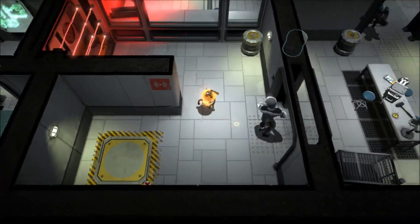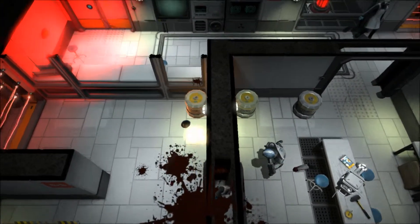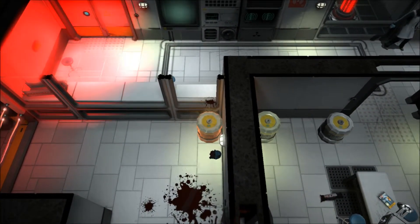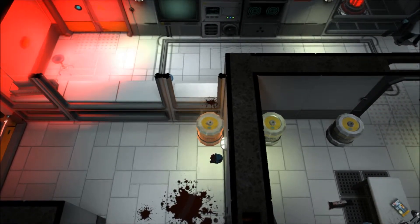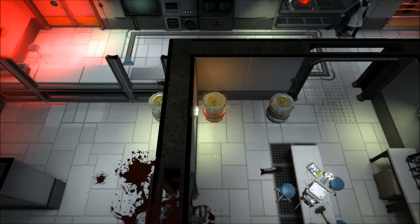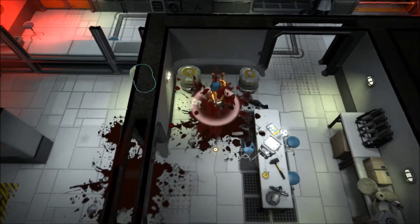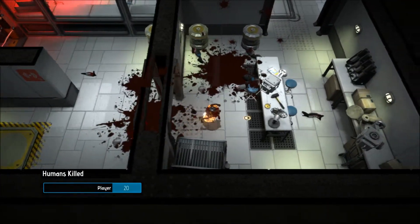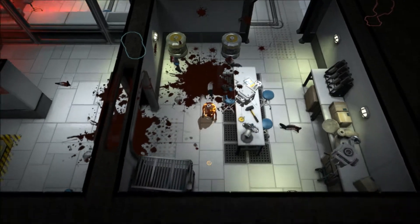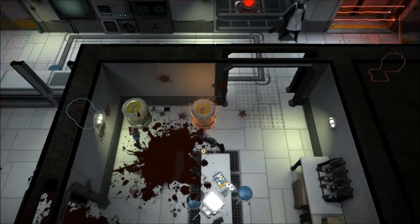We've got some humans — guardsmen, they come up through a trap door. That is technology right there. This is how combat works — and that's the extent of combat. Then you can hide and they don't know where you are unless they see you. You just teleport between people and explode them. Humans killed: 20. Oh, so much fun.